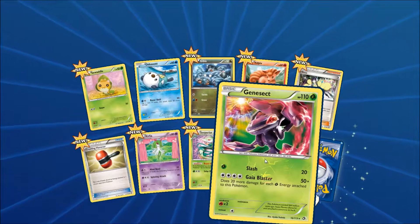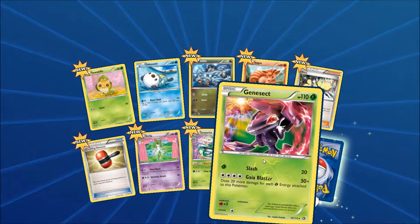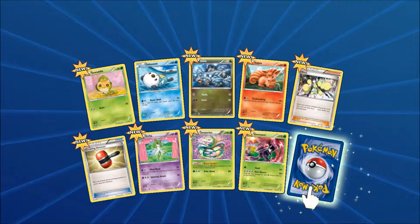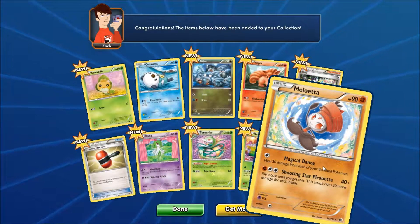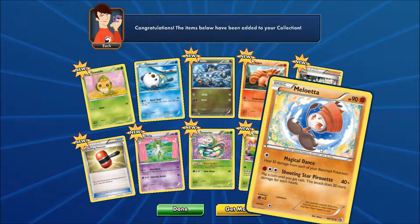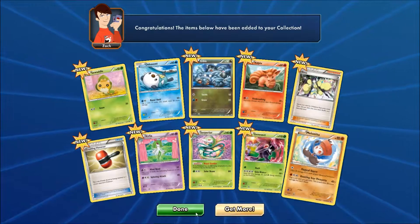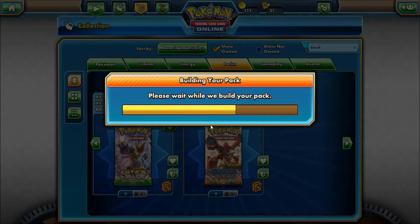Wow, that's actually pretty powerful. But anyway, Meloetta — there we go. Okay, alright, now we're gonna open our single Breakpoint pack and see what we get.